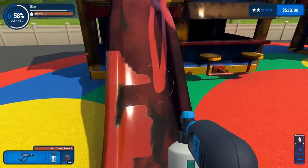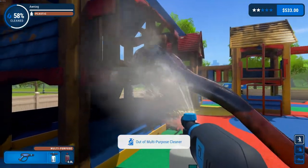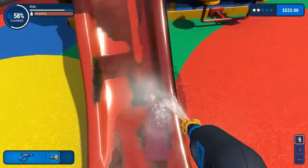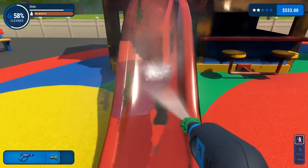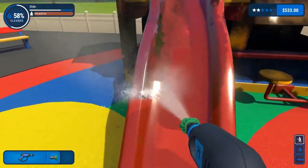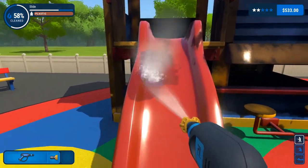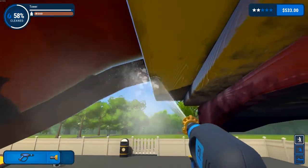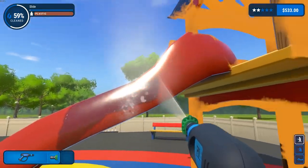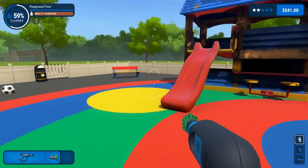Let's throw a little soap on this one as well. Add the multi-purpose cleaner - see how fast it goes? It really goes fast. I'm gonna have to go yellow on this one, this grime is not coming off. Alright, we finally got the slide done. So we're only at 59% on this job, so I'm gonna go ahead and finish it up and then I'll get back with you.